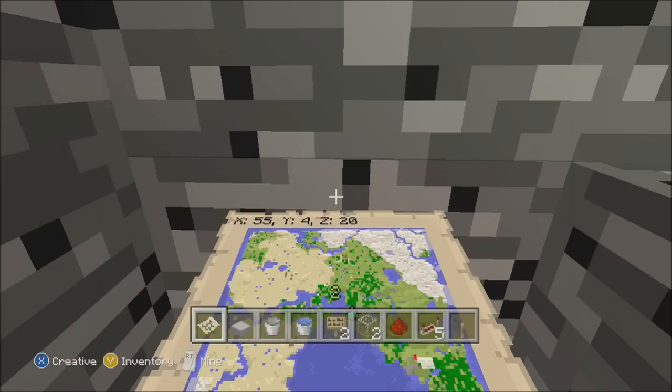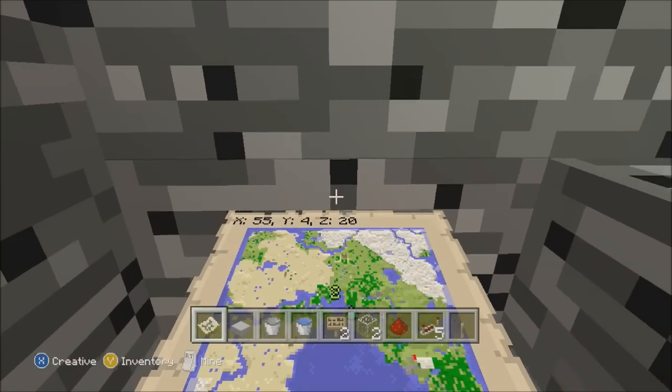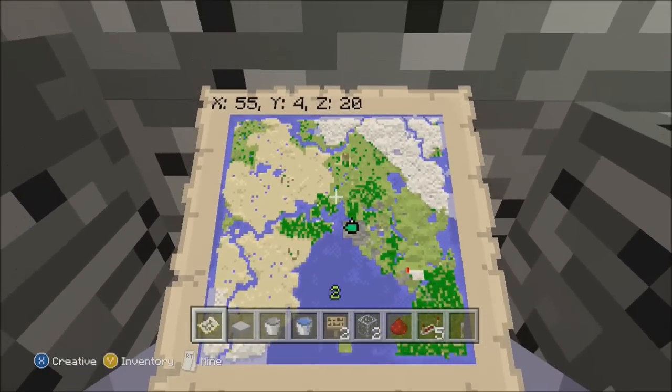Hi everybody, this is Bowling Kool-Aid. We're gonna run through here and see if we can't get a full-on 511 launch on this new TNT cannon human launcher. All right, go ahead, hit the button, let's see what we got.